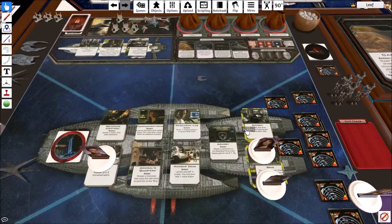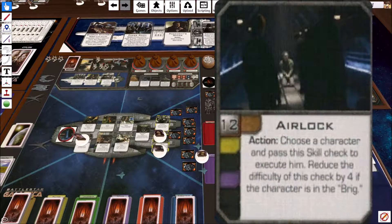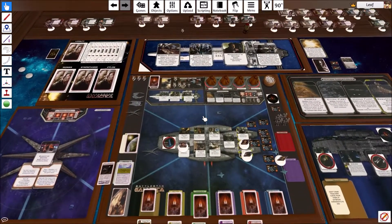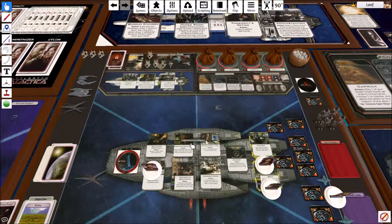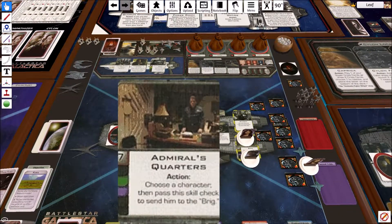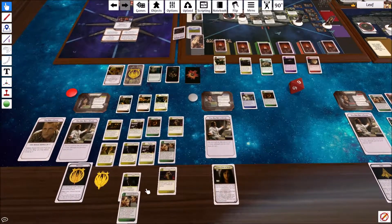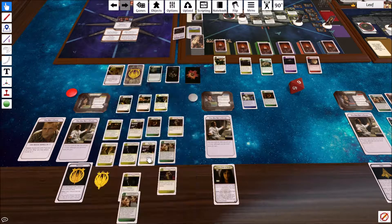So she's going to go ahead and use political prowess to get herself out. She can go to any location she wants. She could try to do an airlock — that would be pretty hard to pull off. She could play around with communications. Throwing people in the brig might be easier, but it's actually not a skill she's good at. So she'll go ahead and move to the airlock. She will have to discard a card, but that's not really an issue for her.